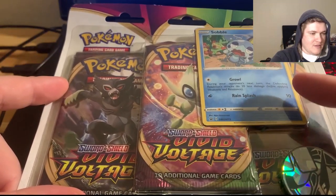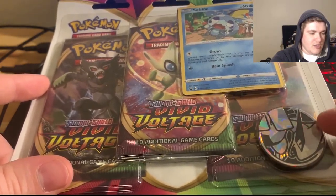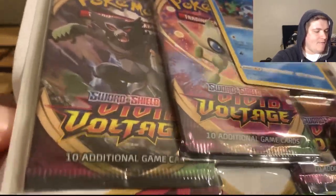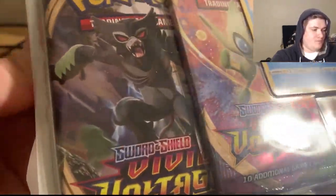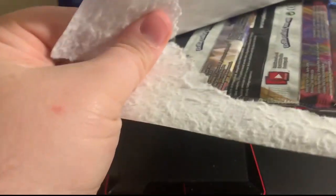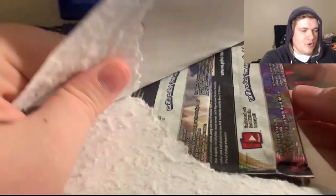We do have the Sobble today — the Sobble promo card as well as this nice Lugia coin here. We're going to get this open. We have not opened a single pack of Vivid Voltage, and we haven't even opened a Champion's Path pack yet. I'm really interested in those to be honest with you.